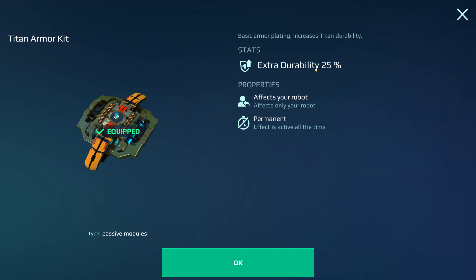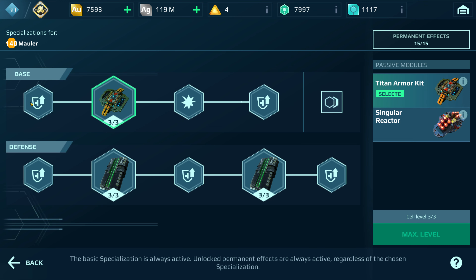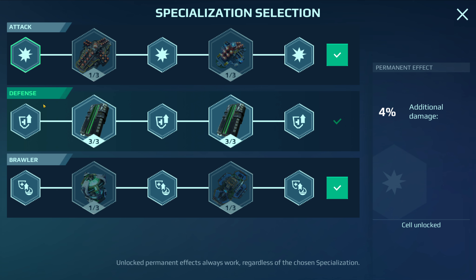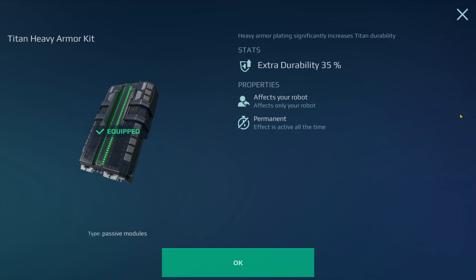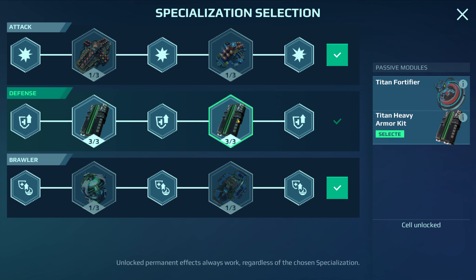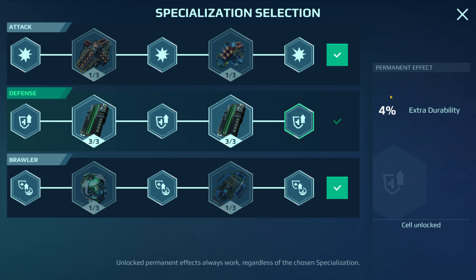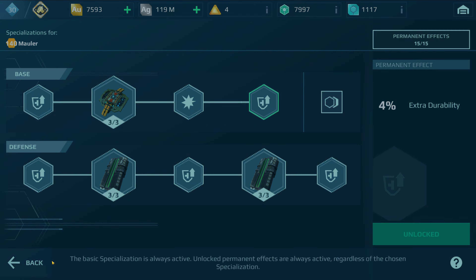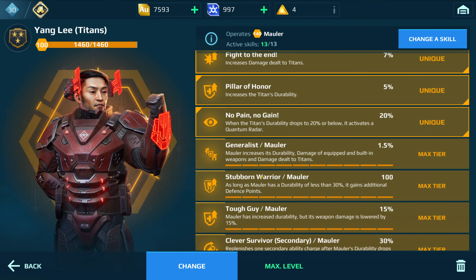The Titan Armor Kit for your base gives you another 25%. It looks like it's 4% here and 4% there, and for your specialization you want to put it all on defense — that gives you 4%. Next, put your Titan Heavy Armor Kit, max it out, which gives you 35%, another 4% for this slot, and then another 35% for the next Titan Heavy Armor Kit.